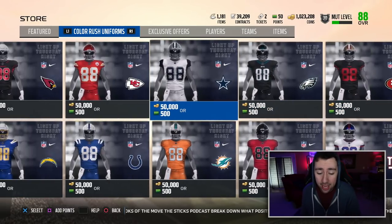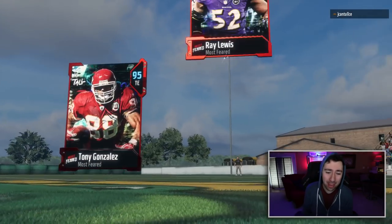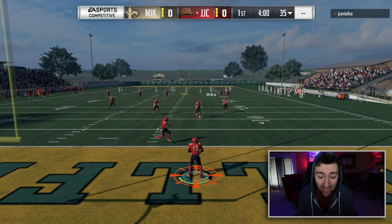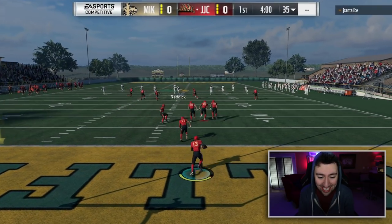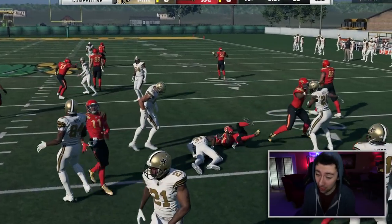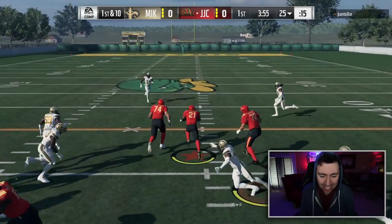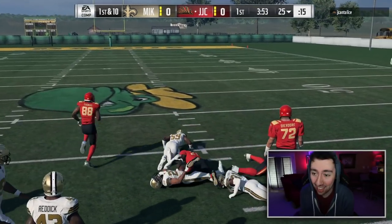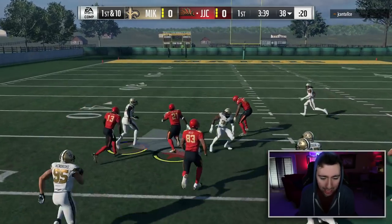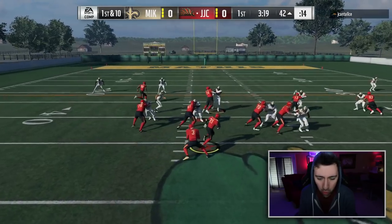We got two quarterbacks on this squad — shout out to my Saints fans, coming out in these Saints color rush unis, probably the best away uniforms in the game right now. First and ten, looks like he's got a running formation. I tried to stop the run — big hits — but that's a 94 LT, and the blocking is lining up so well for him. He's running the ball again.